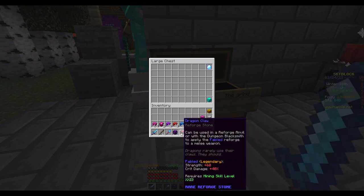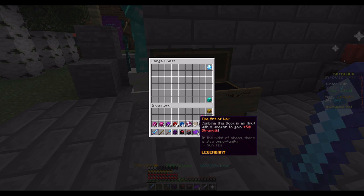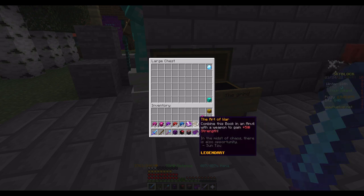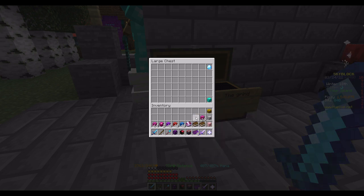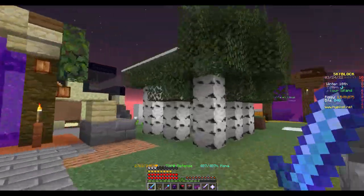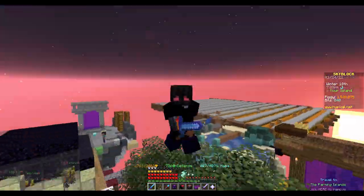Here's what we've got: livid fragments, recombobulator, fabled reforge, book of stats, art of war, jasper power scroll, stuff to unlock gemstone slots, and two perfect jaspers. These only took like two days to get.